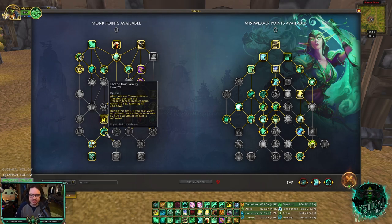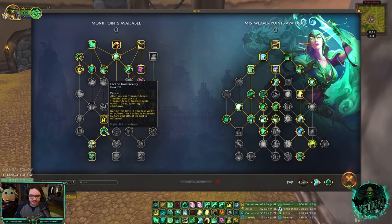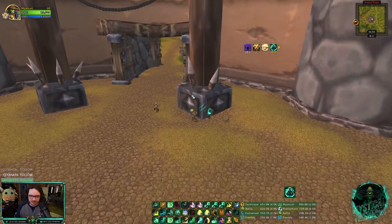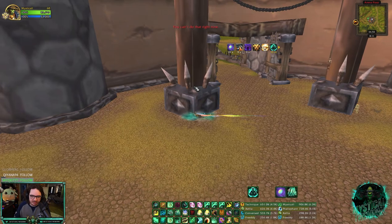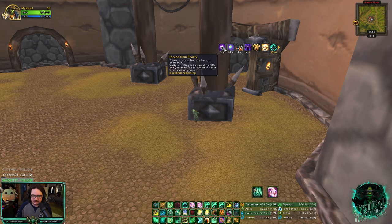Today I'm going to show you how to use it - some tips and tricks I learned going into pre-patch. Escape from Reality allows you to use your Transcendence Transfer again up to 10 seconds later, and afterwards your Vivify will also heal for 50% more and you get refunded 50% of the mana. So you put your port down, use it while being tunneled, and you get this buff - Transcendence has no cooldown, Vivify healing increased, and 50% mana refunded.